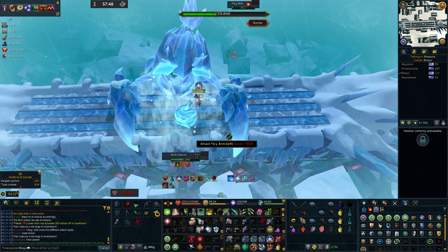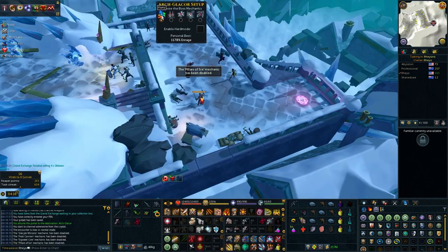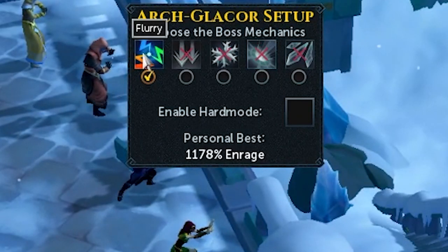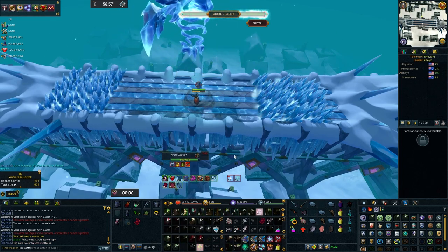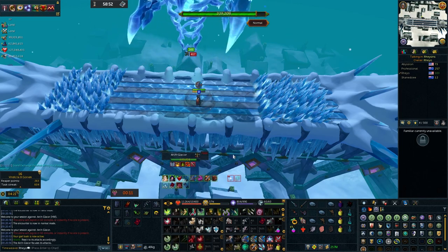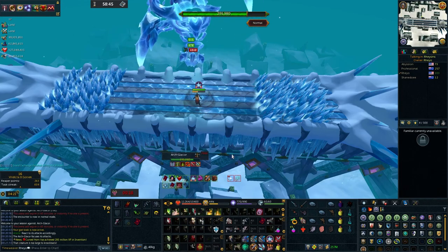The ideal spot to practice prayer flicking is the Arch Glacor from the Elder God Wars dungeon. If you are just getting started and you've never fought the Arch Glacor, go into the normal mode version of this fight with only the Flurry special attack option toggled — this will cause the Arch Glacor to swap between mage attacks and ranged attacks. Once you get to a point where you can do hard mode, it will challenge you with a more difficult 5-mechanic fight and will also add melee as a possible attack style during the Flurry special mechanic. If you're feeling confident, take this to bosses like Vindicta or Helwyr from God Wars Dungeon 2, or maybe even Araxxor or Raksha.